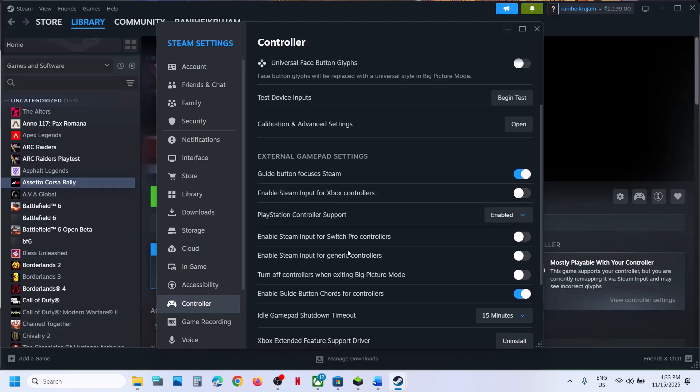If that does not work, you can turn it off. For PlayStation controller users, if it's currently enabled, you can try enabling it and check. If that does not work, you can try the 'Enable in games without support' option. You can also try enabling Steam Input for generic controllers and then relaunch the game and check.